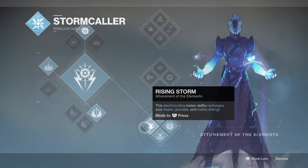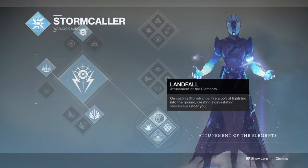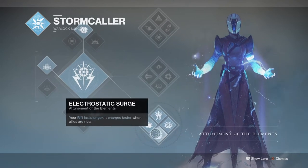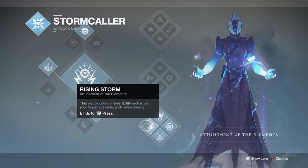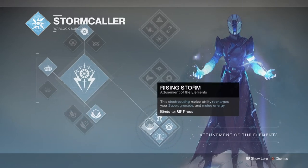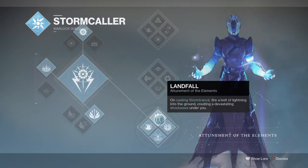The subclass we will be using is the Eternal of Elements, and this is to make use of the Arc Sol perks and the Electrostatic Surge perk when we get the chance to do so. As the build will lean heavily on the use of Rifts via normal means and the Stag Exotic perks, I thought this would be the best subclass to pick to accommodate this fully compared to all the other subclasses we can choose.